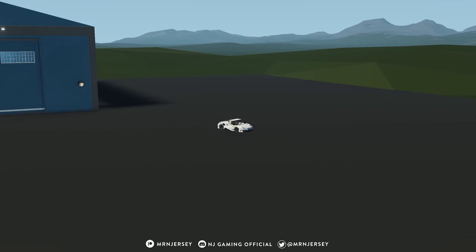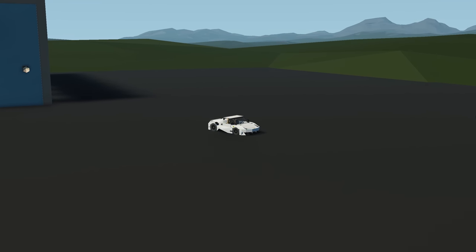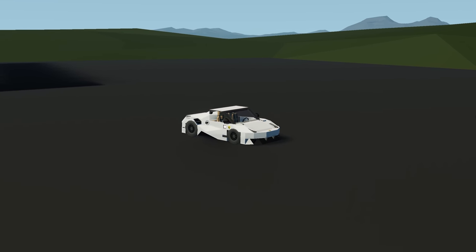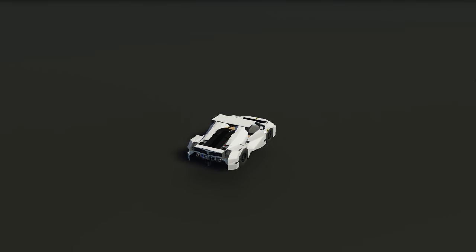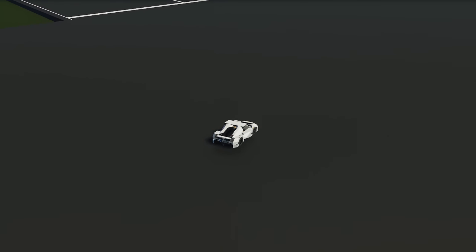Starting this week's episode off with the first creation, we have the Ferrari 488 Pistol Spider. This is meant to be a one-to-one design. It's got a V8 engine, a top speed of around 245 kilometers per hour, and a range of only 30 kilometers — a little bit small on the range. But it looks absolutely spectacular, so let's go and spawn it and see how it works.